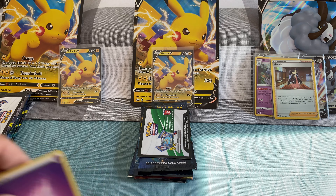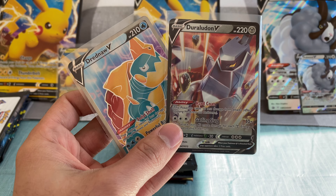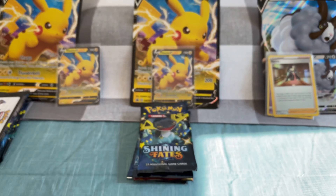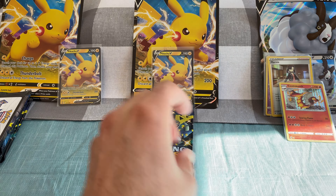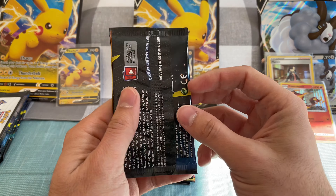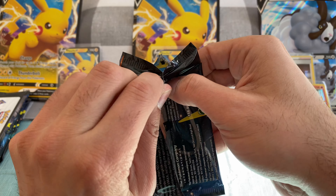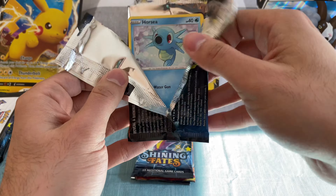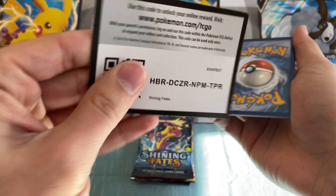Not bad at all, to be honest. You got Dreadnought V Full Art and that other guy. Okay, here we go — the reason why you guys showed up: Shining Fates. This is my first Pikachu V-Box or V-Collection. So I'm really excited to see what these pull. These all come with white coats, just like Champion's Path.